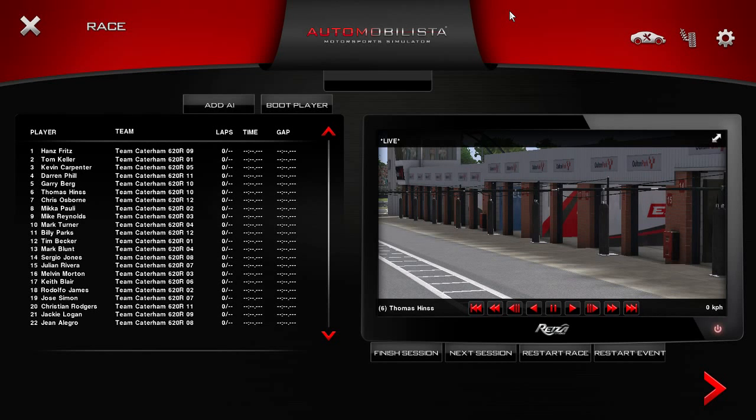Hello everybody, welcome to the video. Today we're doing some Automobilista, doing some BritPak-centric stuff here using the Caterhams that were released as part of the BritPak DLC — the Caterham 620R, so we're using the top spec one. We're doing a 20-minute race against the AI around the Alton Park circuit — I think we're using the isle layout, so it's the sort of middle ground layout. Good layout, I quite like it. I think it fits well with these Caterhams.